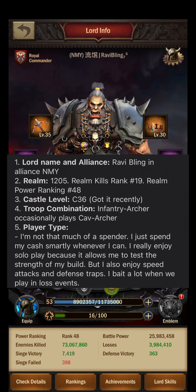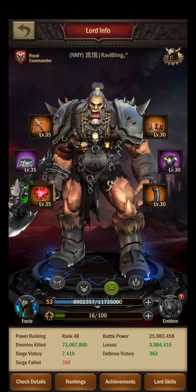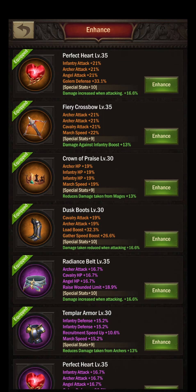We are taking a look at his castle right away. He is a C36, Lord level 52, so still quite some Lord levels ahead of him from his gear parts. From the first look, stamina recovery is at 16 out of 100 — I like that. He has some outstanding emblem upgrades, so what is he working on? Maybe his emblems or gambling of gear parts. Let's jump right into his equipment.